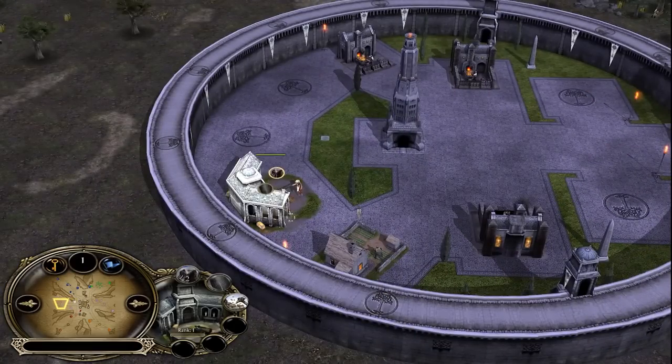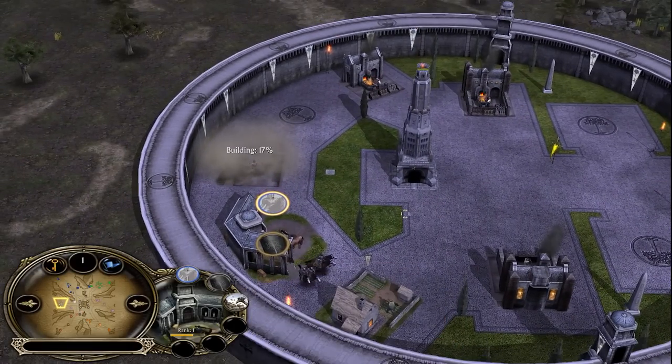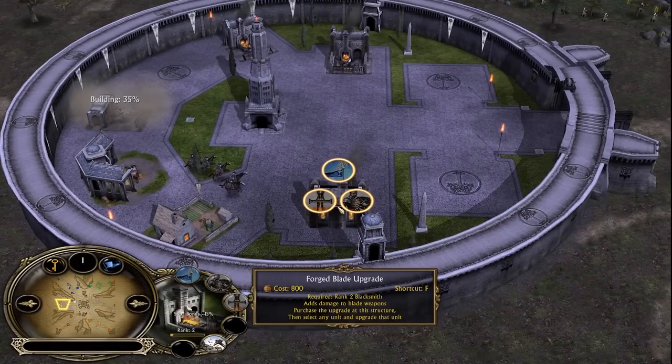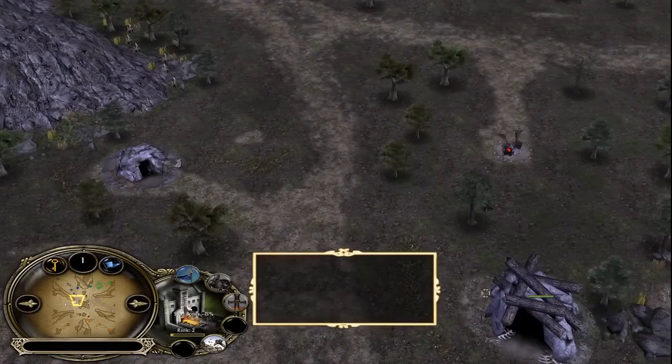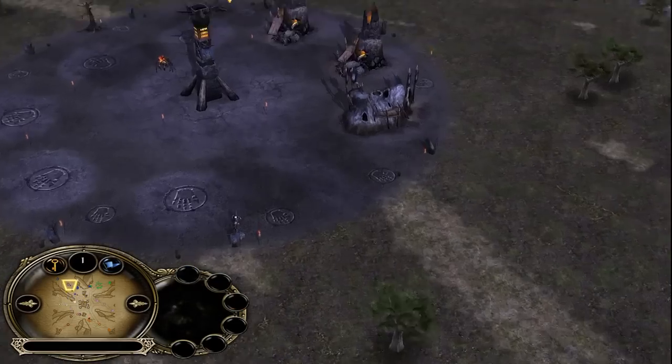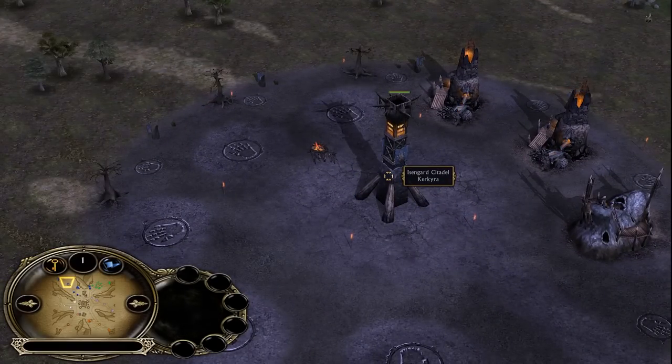Master the Rohirrim as Théoden King would like to see. The Gondor player is also going for Gondanites from the stable — he has a good-looking base, and very soon he will get a chance to purchase upgrades from the blacksmith to make those Gondanites even stronger. This Isengard's eco is not looking that good, so the key player is definitely the Isengard player Kirkira.